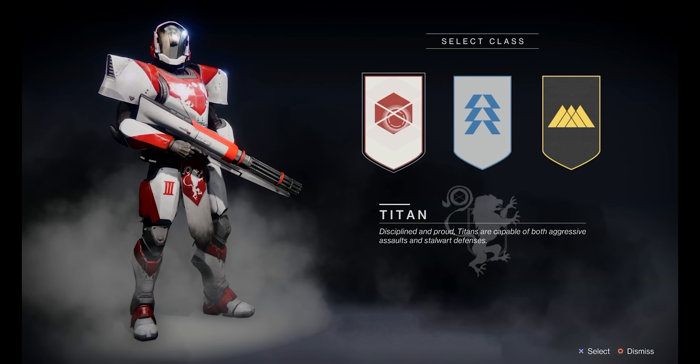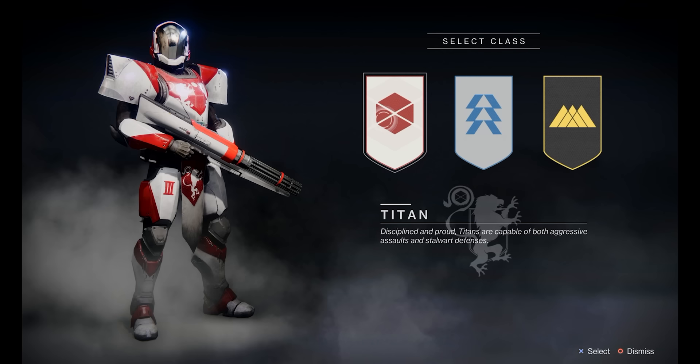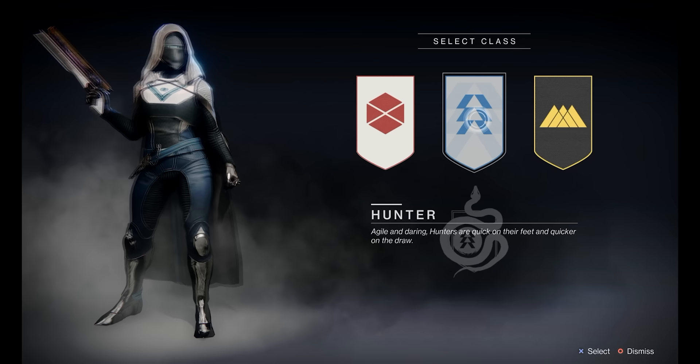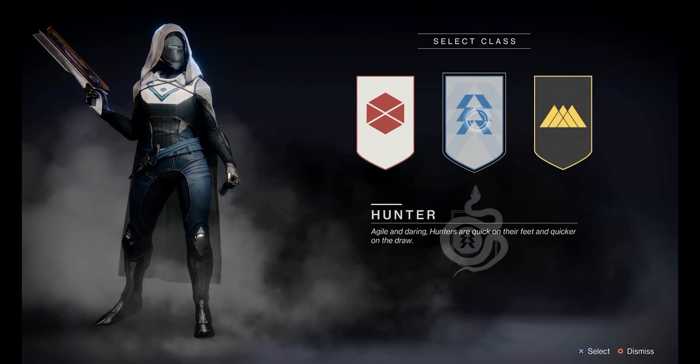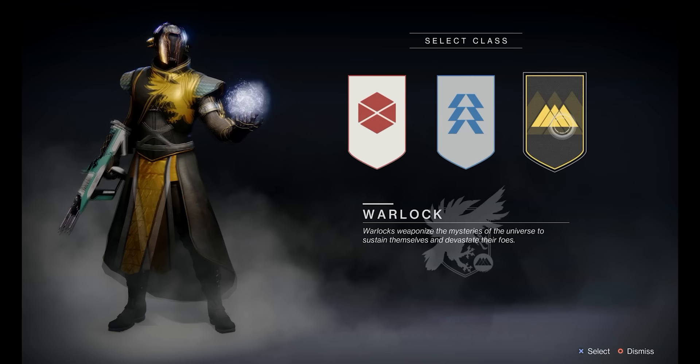You have three different choices: the Titan, the Hunter, and the Warlock. If you choose the Titan class you will be the backbone of the team, focusing primarily on survivability. The Hunter class is all about mobility, and in my personal opinion, even though it may be the most difficult class for new players, it's definitely one of the best. The Hunter's mobility is fantastic for getting out of near-death situations or being quick on your feet to grab objectives. The Warlock is the middle ground — you won't have as much mobility as the Hunter or as much survivability as the Titan, but you offer your team utility and stability, which is great for keeping teammates alive.